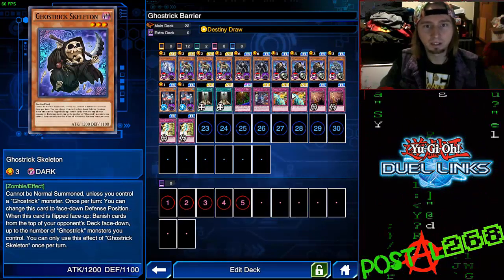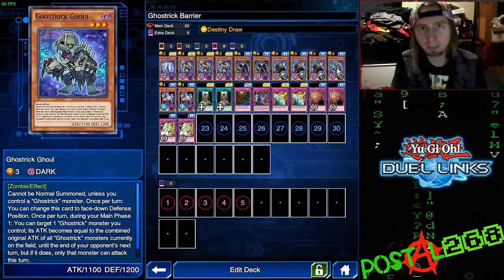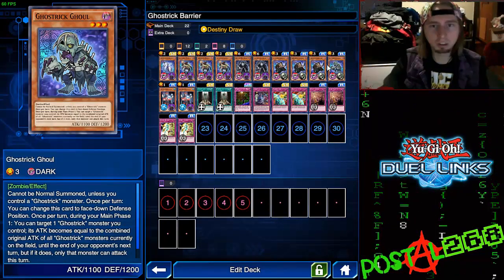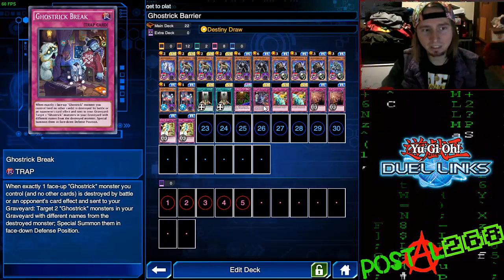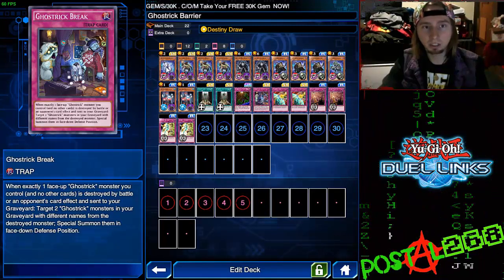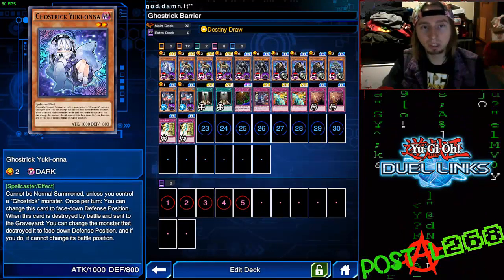Ghost Trick Ghoul's effect is once per turn he can select one Ghost Trick monster, and that monster's attack becomes equal to all Ghost Trick monsters on the field combined — but only he can attack that turn, so you still have solid beat power. Now we also have a way to recycle them with the trap card Ghost Trick Break: when exactly one Ghost Trick monster you control and no other cards is destroyed by battle or an opponent's card effect and sent to your graveyard, you can target two Ghost Trick monsters in your graveyard with different names from the destroyed monster and special summon them face-down defense. It has limitations but it's a good way to keep monsters on the field — for example if you have Skeletons and Witches in the grave, Yukiona dies, you get her effect and pull back your Skeleton and Witch.